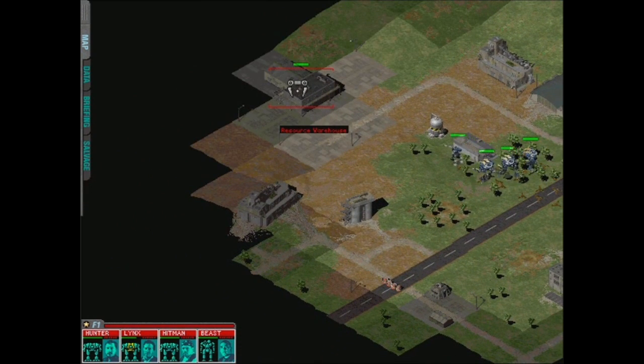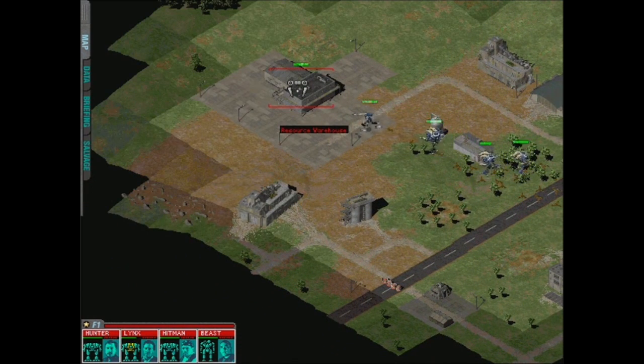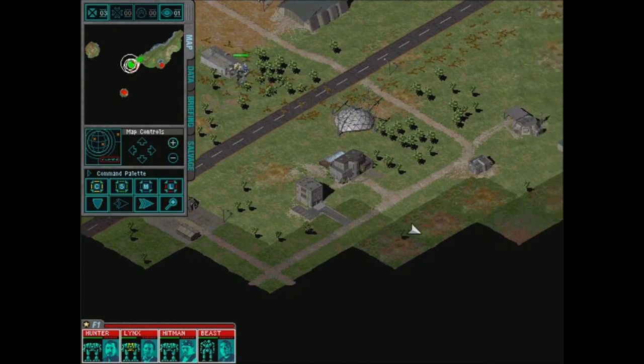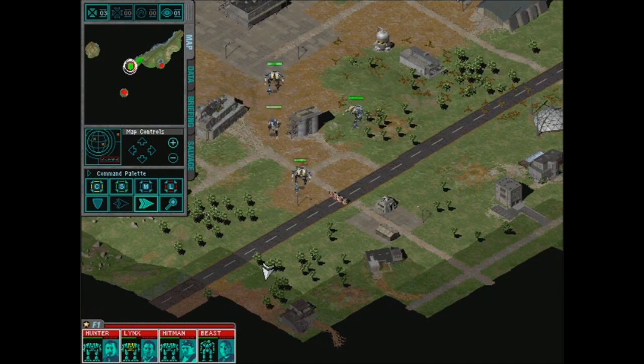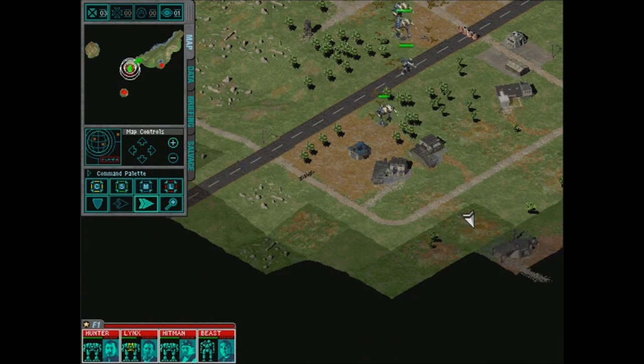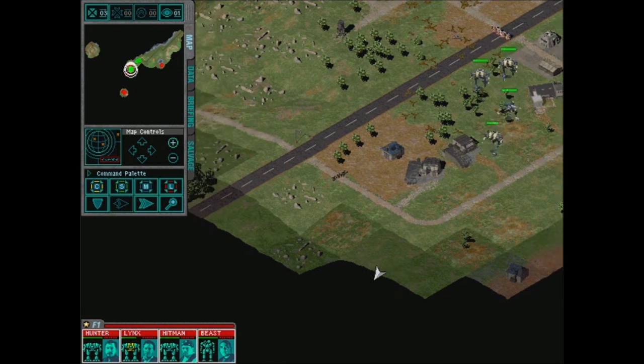It'd be nice if there was a command where you could tell them to stay light on ammo usage. It's always good to check out all the buildings when you find a random deserted town, in case there's a warehouse of resources just hanging around. We seem to be getting close to some units down here.